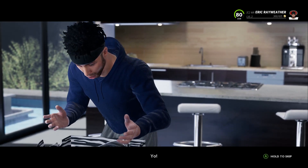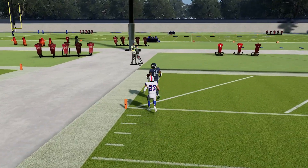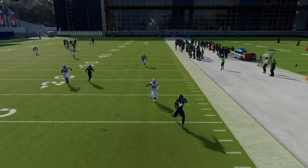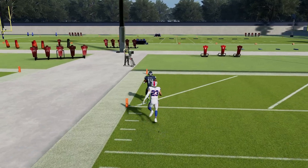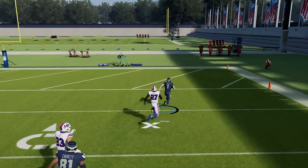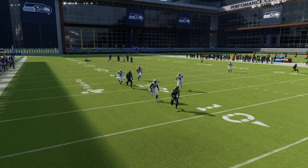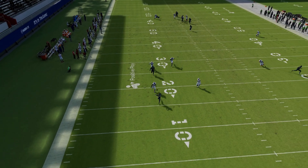Number two on the worst list is defensive coverages — specifically zone coverage — which are absolutely awful, and I think this is only a problem on the newer consoles. Deep blue zones specifically — the deep half zones for Cover 2 and the deep third zones for Cover 3 — just don't play anything near where they're supposed to. It's the worst I've ever seen, to the point where I'm almost positive it's deliberate, because if you test the game you see the zones are bad within 10 minutes. You cannot run Cover 2 on the new consoles; it'll be a streak outside for a touchdown every single time.